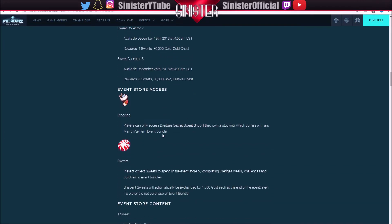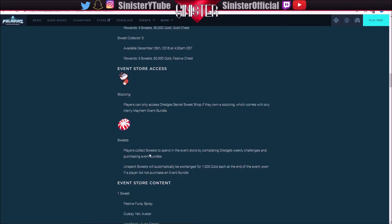Players can only access Dredge's secret suite shop if they own a stocking, which comes with any Merry Mayhem event bundle. So you buy the bundle, you get this thing called a stocking which just lets you access the store. Players collect suites by completing weekly challenges and purchasing event bundles. Unspent suites will automatically be exchanged for 1,000 gold at the end of the event, even if a player did not purchase a bundle. So no matter what, you're pretty much getting free gold out of it at the least.